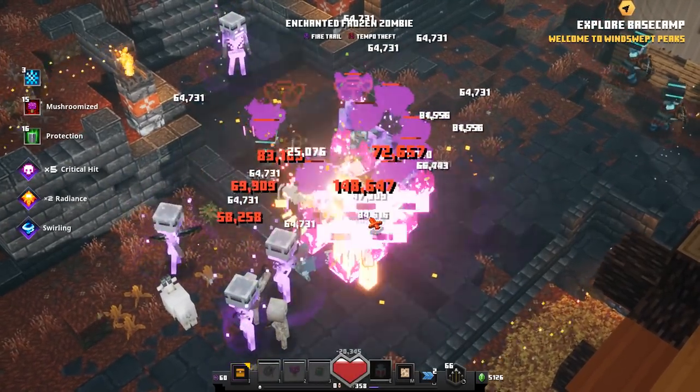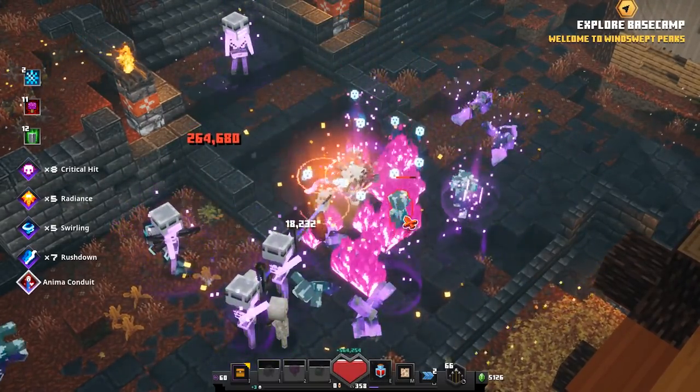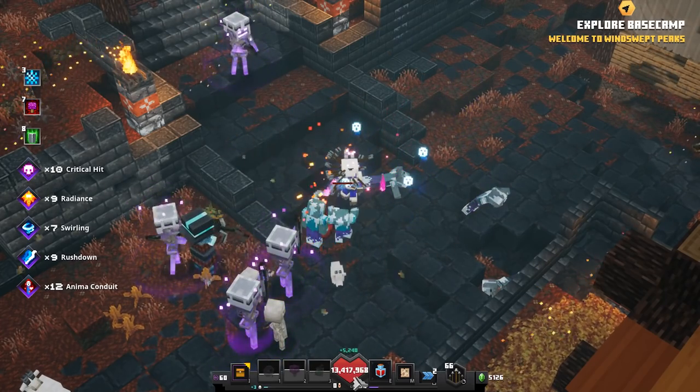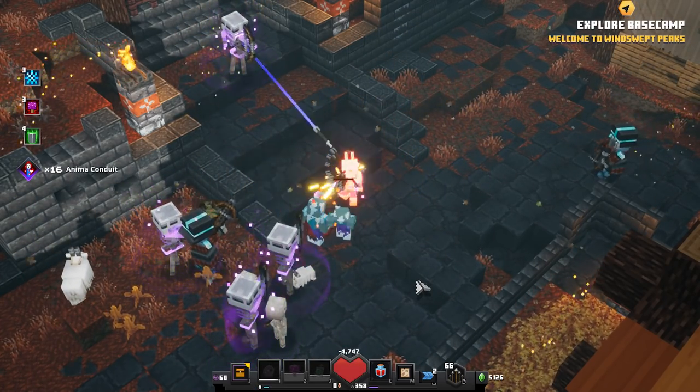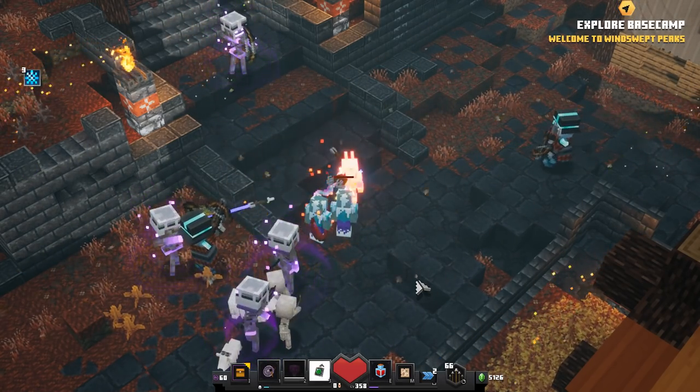You can just use your artifacts and take down these enemy mobs. The cool thing is you can make this even more broken with the Anima Conduit Enchantment, because you can tell that it heals me — look at that — right now it's 5,000, 40,000. But if I lose a little bit of HP, it will heal me for about 500,000.